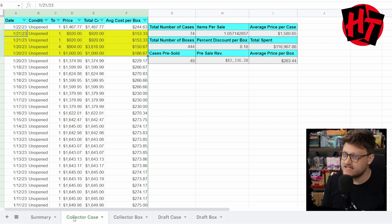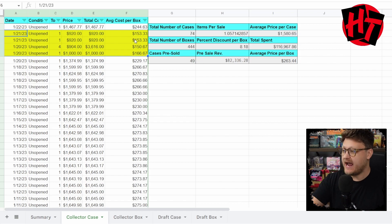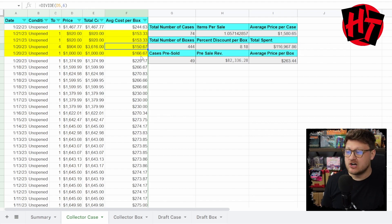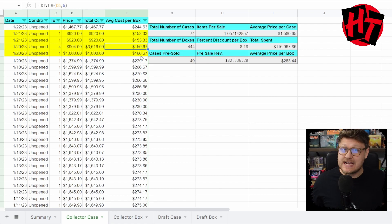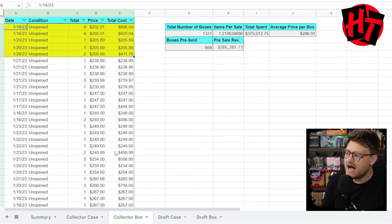Looking at January 20th and 21st, we see four separate sales and seven total items sold where the collector case is selling for $1,000 and under. That averages out to as low as $150 per collector box. These sales are insane. There has been a rumored announcement — thanks to Alpha Investments and my contacts in the industry — about a second print run of collector product coming. Did that spark this price drop? Keep that in the back of your mind as we move on.